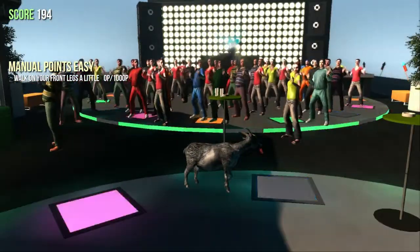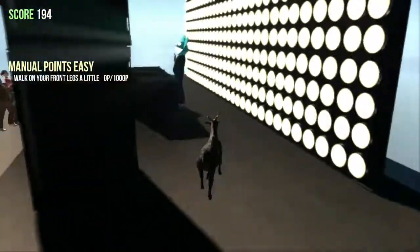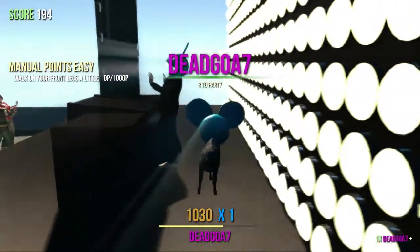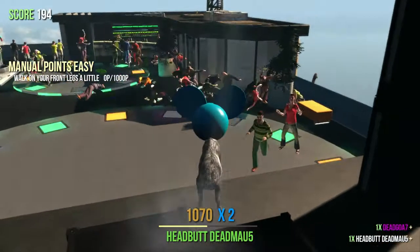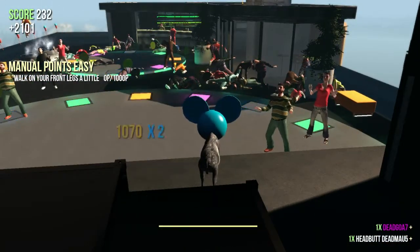Once you get to the top, you see all these people dancing in sync and all you want to do is go over to Deadmau5, walk behind him and you'll get it. Then you just hit him and you become Dead Goat. Then press R and the music will play wherever you are, which is pretty cool.